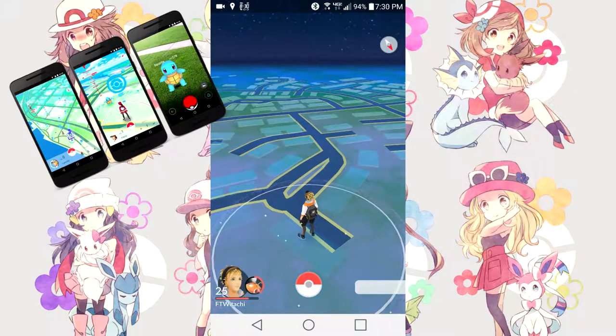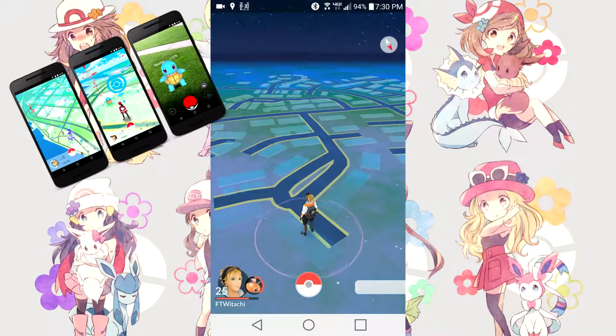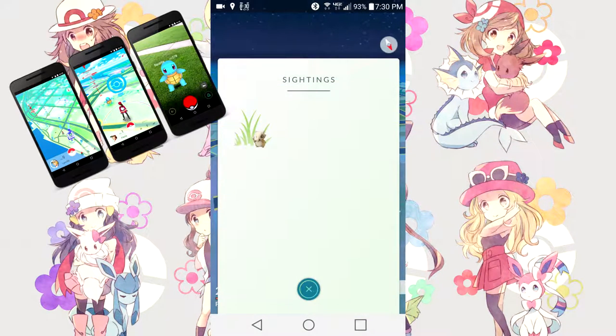As you can see in the background — which is the main background within the game — you're going to see an animated version of Google Maps. If you put your fingers together, just like you would zoom in and out on a web page, you can zoom out and in on your avatar as well. The little person in the middle is the avatar you created when you first started. On the top right you're going to see a compass with a white or grayish arrow pointing south and a red arrow pointing north. On the bottom right, if you click on that, it'll give you a sightings page — basically the Pokemon nearest to you. For me, all I have nearby is a Cubone.